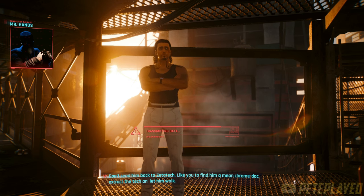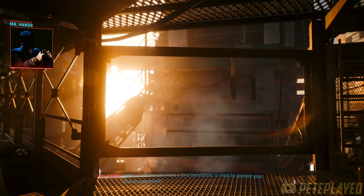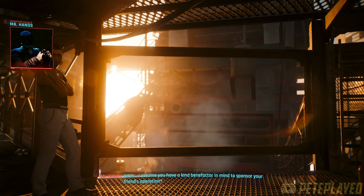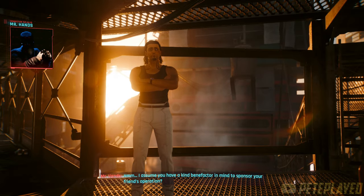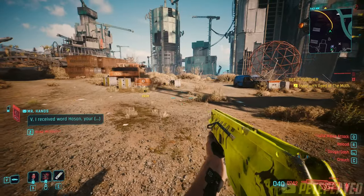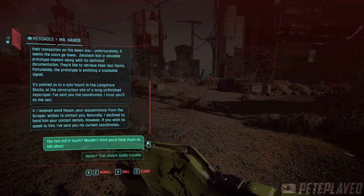As you saw in the dialogue option — when you choose this option — later on as you play and progress through the game, Hassan will contact you to give you the Ambition tech pistol. He will technically contact you via Mr. Hands. Mr. Hands will contact you, as you can see from the message here, and you reply with the first option.